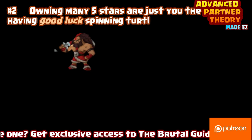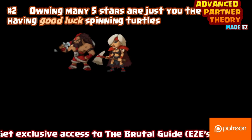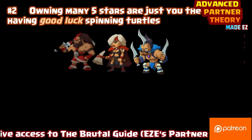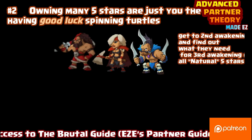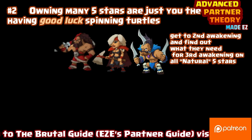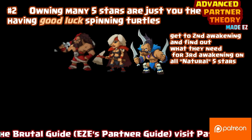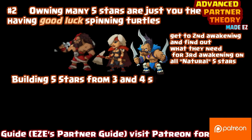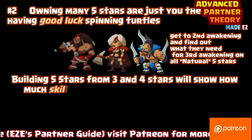Partners are a safe bet — you don't lose your partners if someone attacks you. Now if you own a bunch of natural five stars, that's great, you've had good luck spinning. It doesn't necessarily make you a great player. Get all your five stars to the second awakening as soon as possible to find out what you need to get to the third awakening — that's what it's all about, getting the third awakening.